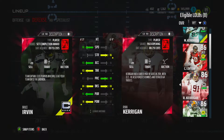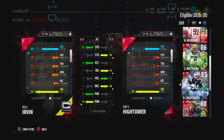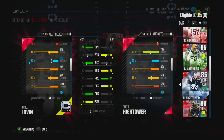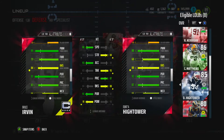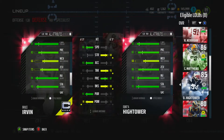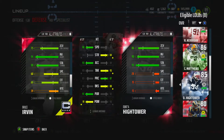His man defense is nice as well. You can take a look: 90 tackling, 86 jumping. For offensive pass rush stats: power move 95, finesse move 79, block shed 84. Man coverage 66, zone coverage 75.